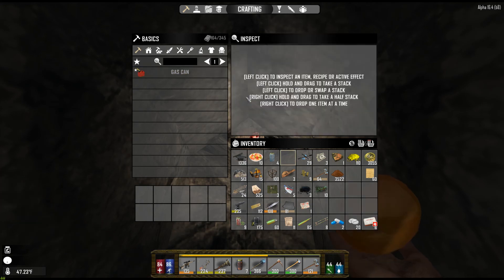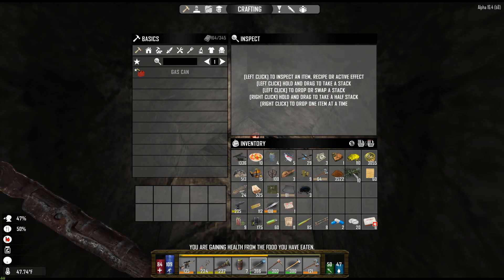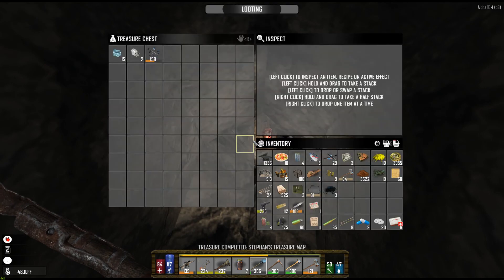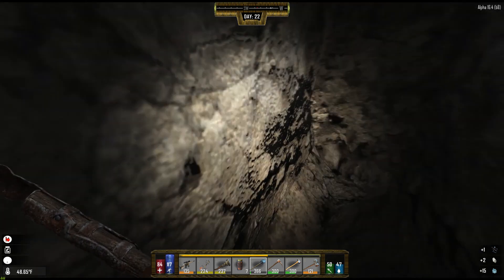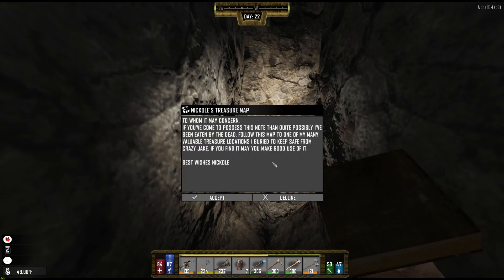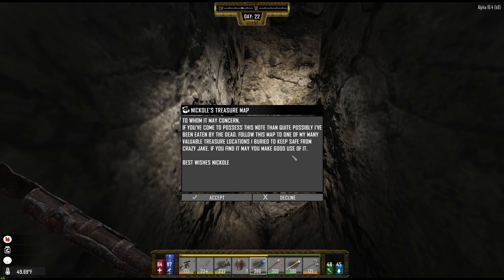Let's eat the orange. SMG parts — not bad. I'm just going to read the other treasure map now, so I always have one up. 'To whom it may concern: if you come to possess this note, then quite possibly I've been eaten by the dead. Follow this map to one of my many valuable treasure locations and be sure to keep safe from Crazy Jake. If you find it, may you make good use of it. Best wishes, Nicole.'